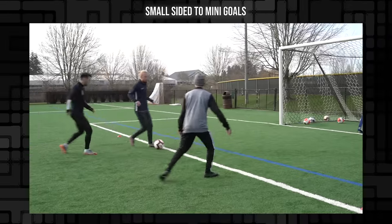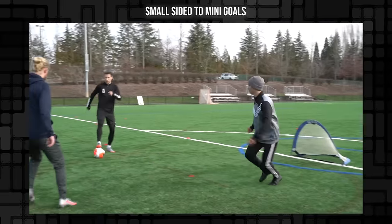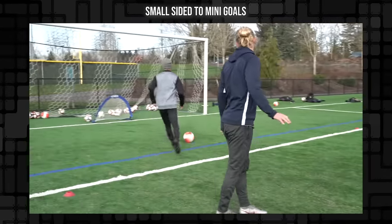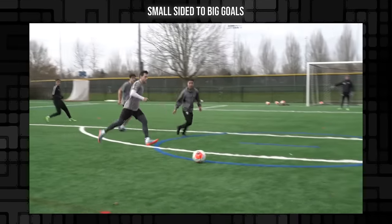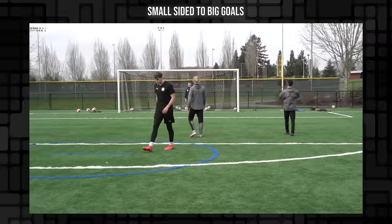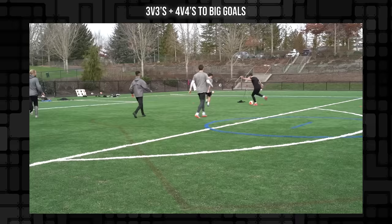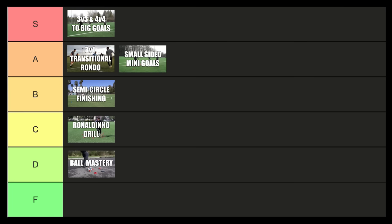Small sided games — this is fantastic. Small sided games should be like the majority of your off-season training if possible. I'm going to break this up: I'll put all small sided games to mini goals at A tier. And I'm putting 3v3 or 4v4 games plus keepers — so really 4v4 or 5v5 to big goals — at S tier. Not only are you getting small sided play, but you're working on finishing with a goalkeeper. 3v3 or 4v4 to big goals: S tier.